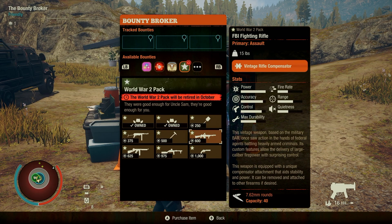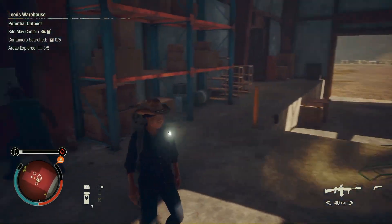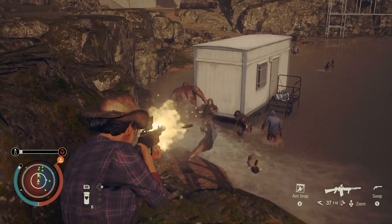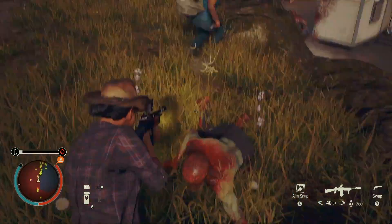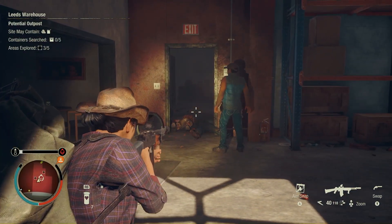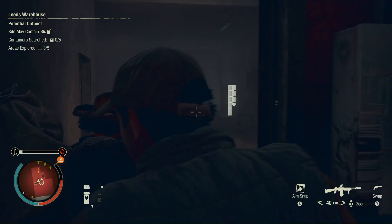Next is a 7.62 millimeter FBI Fighting Rifle, classified as an assault weapon. It uses 7.62 rounds, has 40 in the clip, doesn't have an option to shoot single fire, and generally just unimpressed me against both juggernauts and ferals. The bounty is to kill 80 zombies with assault weapons, so it's not that hard if you want to add it to your inventory. I doubt I'll ever use it again — it'll just sit in there in case I need to make another video.